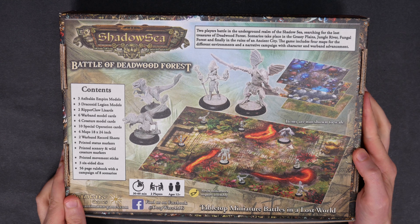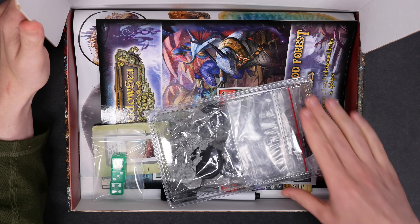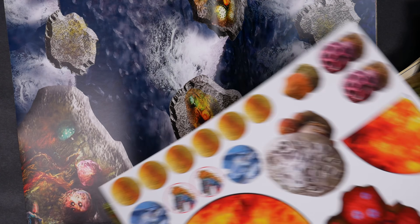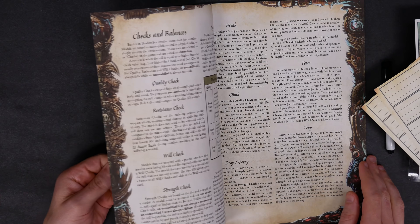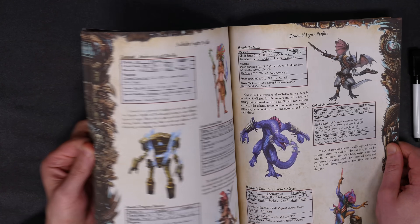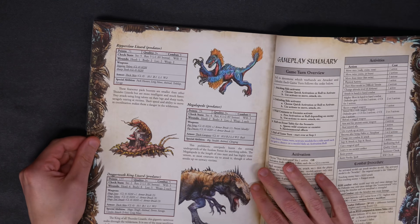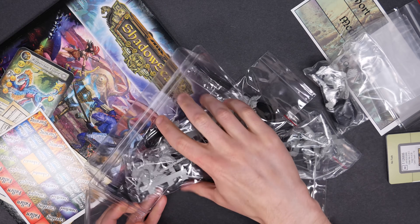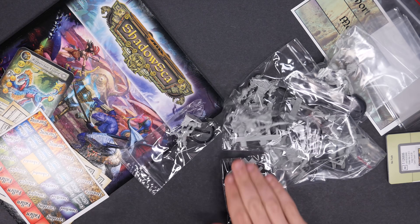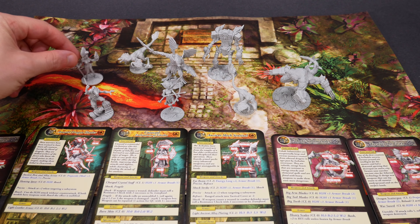Look at what fate has given us. This is Shadow Sea, the Battle of Deadwood Forest, made by Antimatter Games. I picked this up at Gen Con 2019 — the vendor hall at that convention was massive. It's easy to get tunnel vision in this hobby and focus on one or two games, but there are hundreds of mini games out there. I wandered that huge convention hall for days and ended up making just three purchases. Unfortunately, all three of those new games ended up in my pile of shame, but it looks like I'm finally getting to this one. Aztec Ladies with Feathers and Dinosaurs with Feathers — lots of pretty colors on the printed materials.